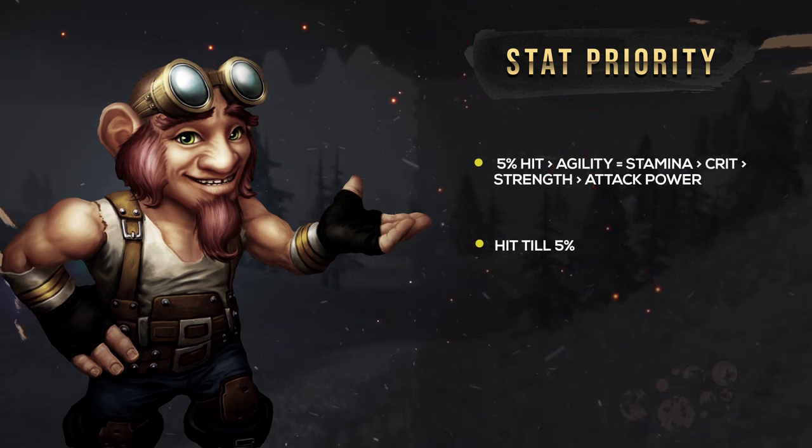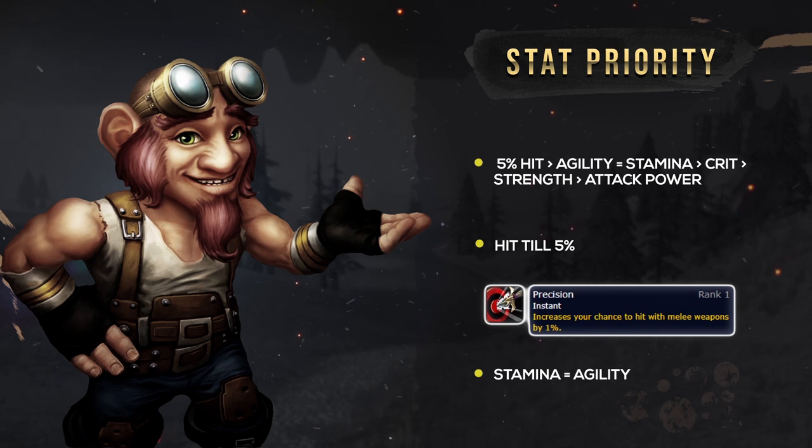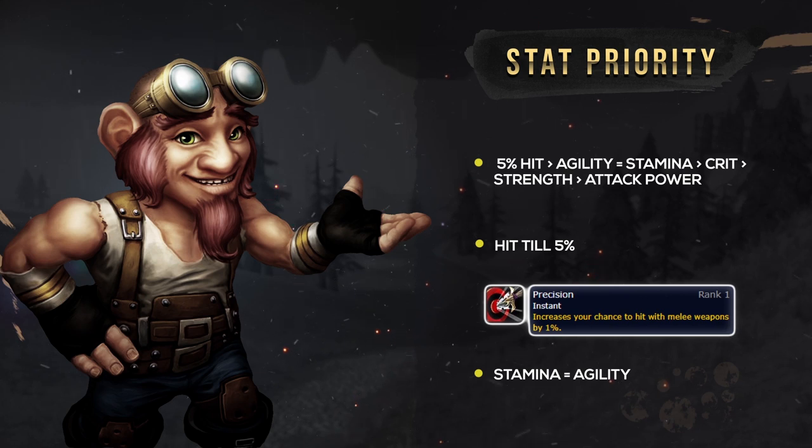Luckily enough, as mentioned before, Rogues are able to make up lost hit rating on gear from the talent Precision located inside of the Combat tree, so you can add or subtract points to make sure you reach that 5% hit cap.